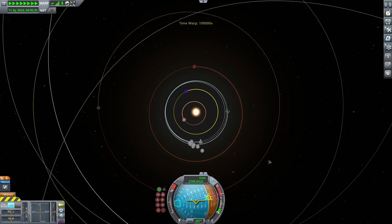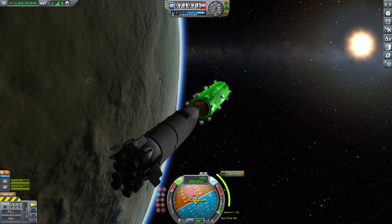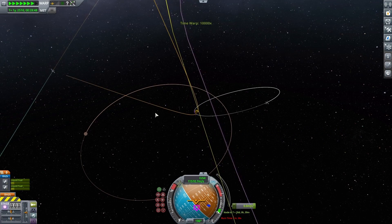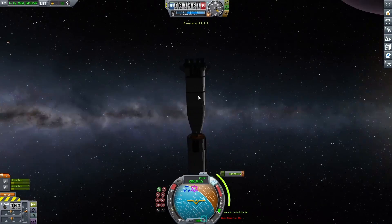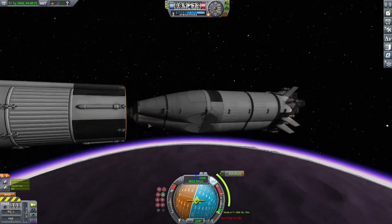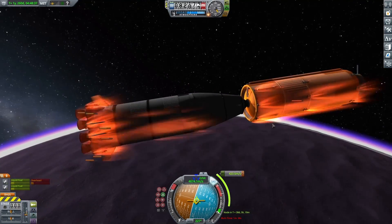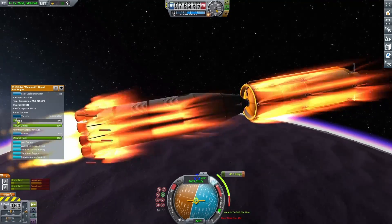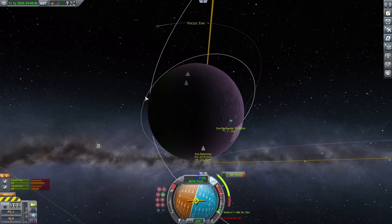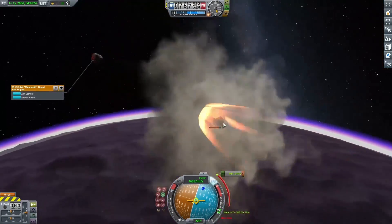With this all ready, I waited for a transfer window between Eve and Kerbin, added a maneuver to send myself off, started the burn, escaped Kerbin, and came in towards Eve. I originally set the periapsis to about 83,000 meters, figuring going in that deep would allow a lot of aerobraking and save fuel. Unfortunately I got in a little further than hoped, the atmospheric effects got extreme, and everything seemed to fall apart.